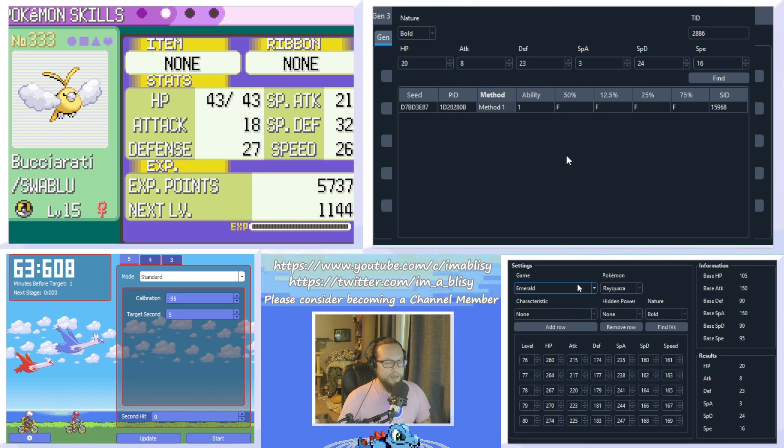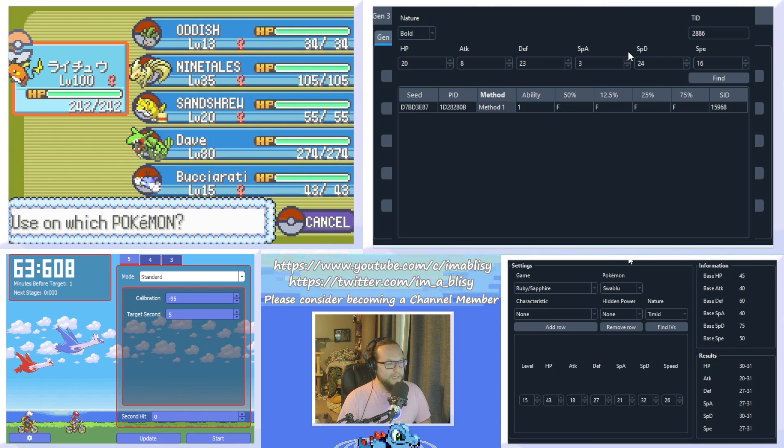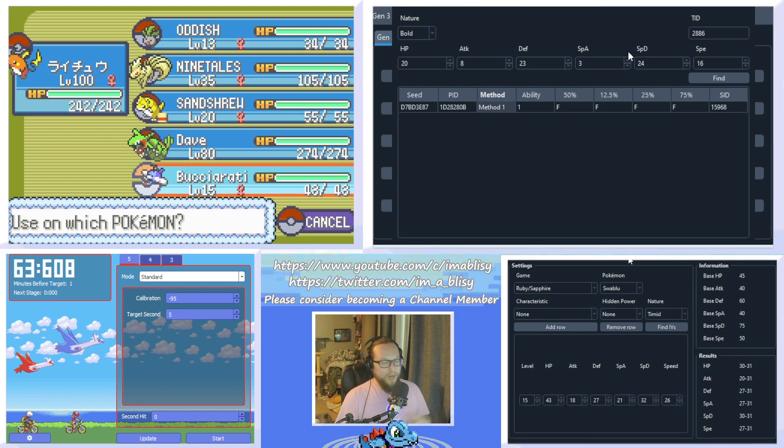We can open up the stat calculator again and figure out what this Swablu is doing. It's Timid, it is a Swablu, and it was from Ruby and Sapphire. I don't know its hidden power. It's a level 15 Swablu with 43 HP, 18 Attack, 27 Defense, 21 Special Attack, 32 Special Defense, and 26 Speed. If we click Find IVs we get results, but they're just not specific enough. We're going to need to use rare candies again. Since I know it has no EVs — because if you catch a Pokemon and never battle with it, it won't have any EVs — you can use that knowledge to hunt for a fresh shiny Pokemon and immediately use it without any EV reducing berries.